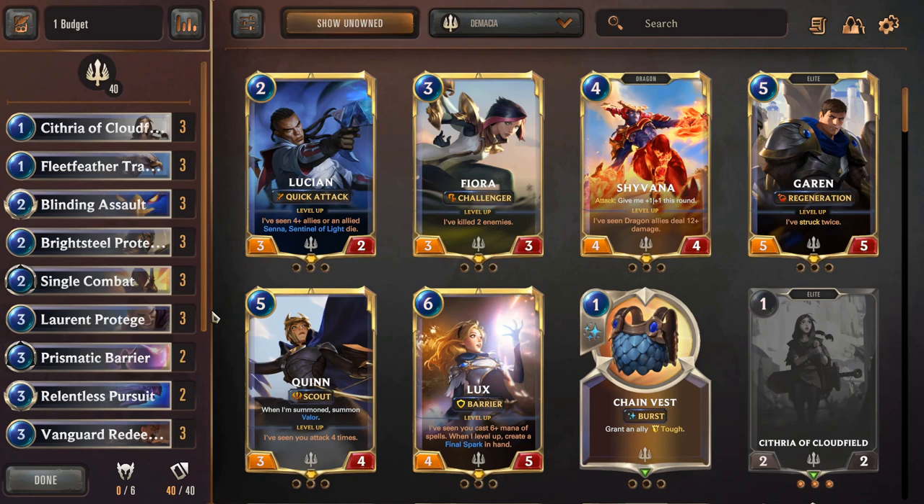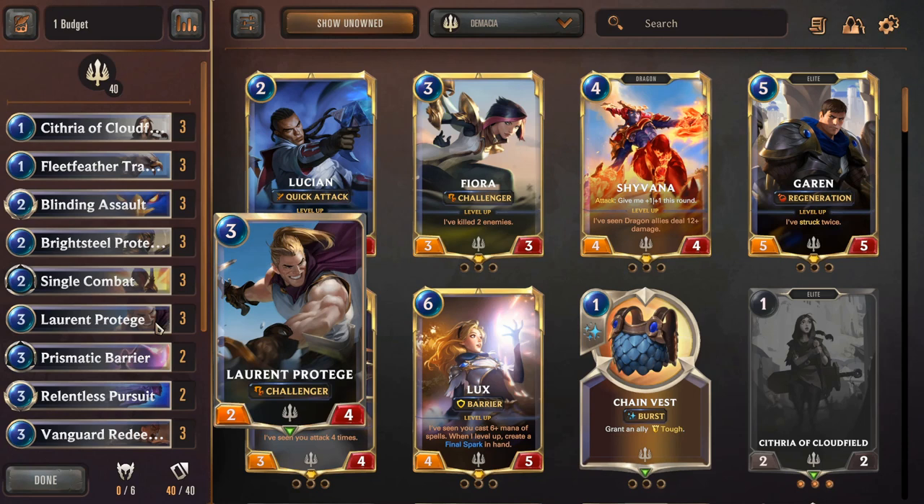I just assembled those decks, except the last one which is actually pretty competitive although it is budget, so that you can learn the mechanics. With this deck we see there is a Mono Demacia mid-range, basically, and it has a lot of challengers. If you are familiar with Hearthstone, with Challenger the combat system becomes the same thing, because you can choose what to attack. It's pretty educative to shift that mechanic to a new one which is not as similar.